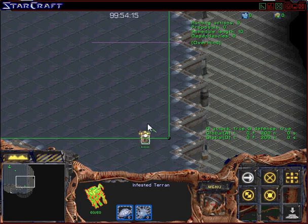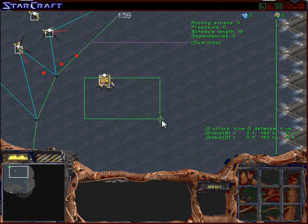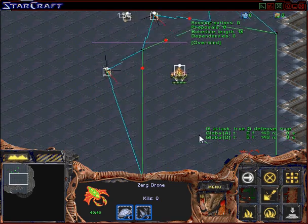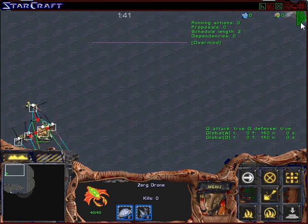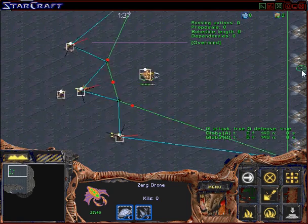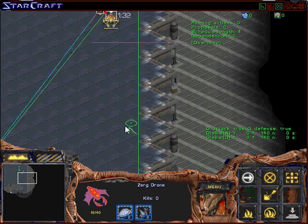The game will start as soon as that infested Terran dies. Now you can see the drone running around trying to stay away from the Zerglings, and the Zerglings attempting to encircle the drone and capture it. Each time they get close, they'll attack the drone until its hit points eventually go to zero.